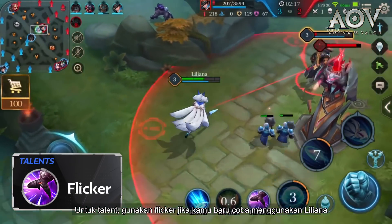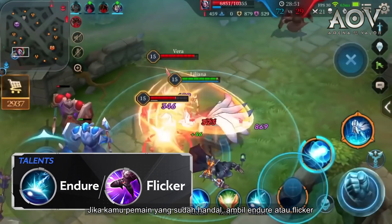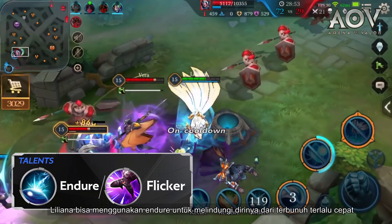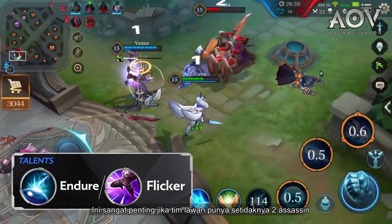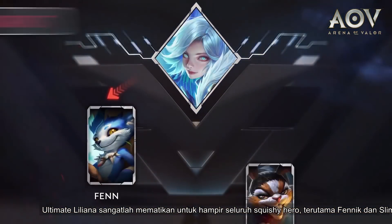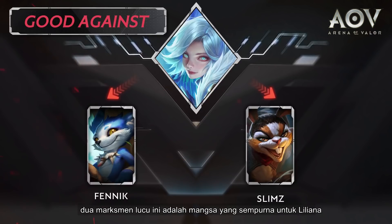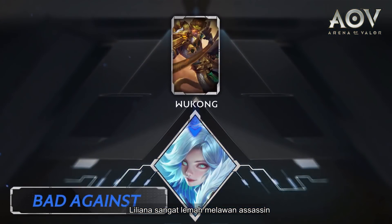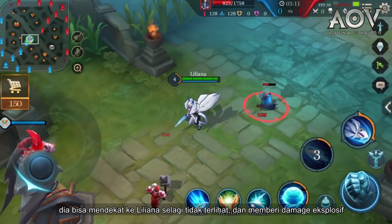For talents, use Flicker if you are new to playing Liliana. If you're an advanced player, get Endure or Flicker. Liliana can use Endure to protect herself from getting nuked down too quickly, especially important if the enemy has at least two assassins. Liliana's ultimate is extremely lethal to most squishy heroes, especially Fennec and Slims — these two marksmen are the perfect prey for Liliana. Liliana is weak against assassins, particularly Wukong the Monkey King.